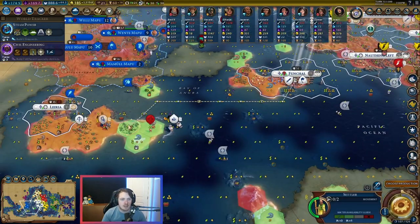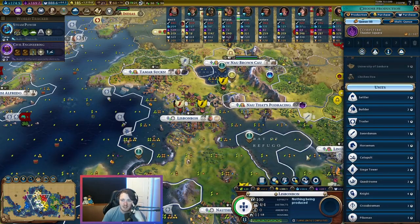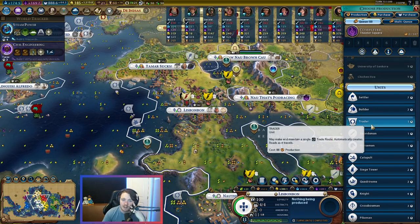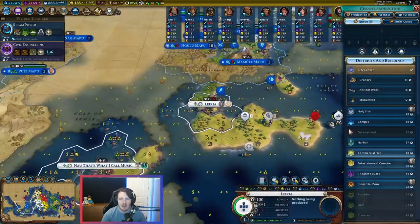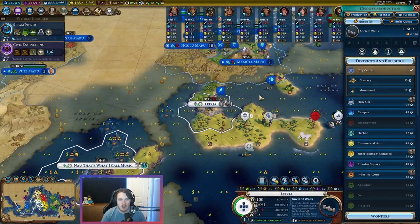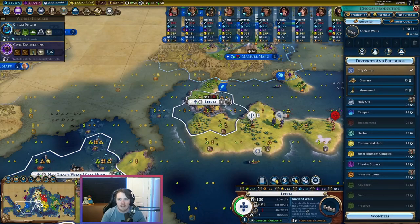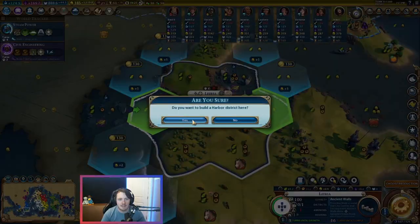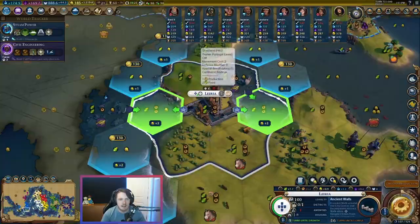We need to make sure that we are high population here. I wouldn't mind starting to build up an army. We have 21 trade routes. Grab a trader in one turn, then maybe the amphitheater and we can buy the art museum. Start on walls — or are you Africa? You'll get walls if I buy everything else. Just start on the harbor — that's the name of the game. Maximum gold, baby. If I put the harbor here, then I get a campus adjacency right here.